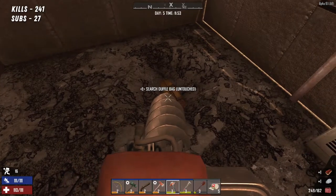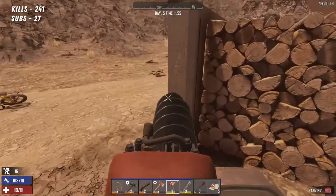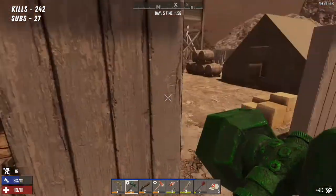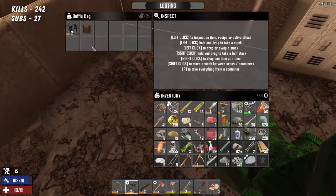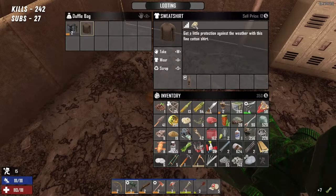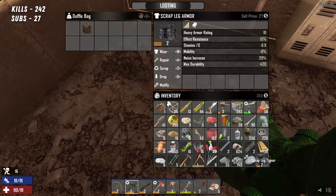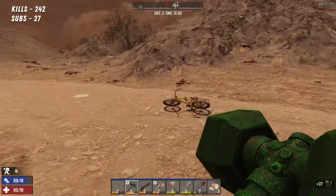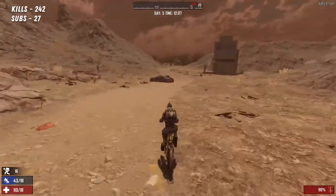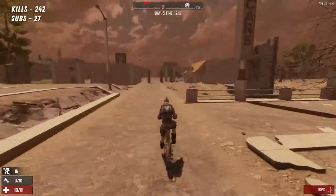Is there a zombie somewhere? I can hear one. Hello — thanks for walking all this way, just take your head off. What was in here? A sweatshirt — what does the sweatshirt do? We'll put that on. I've got leather leg armor — we'll scrap that. Right, let's get back because we're so encumbered. Need to drop off all this stuff.